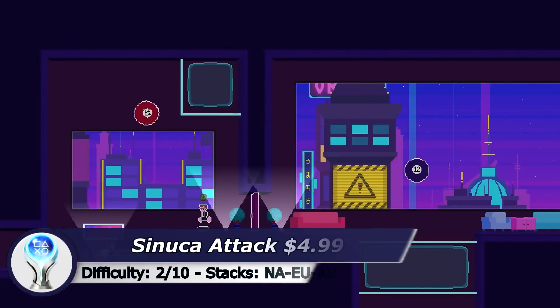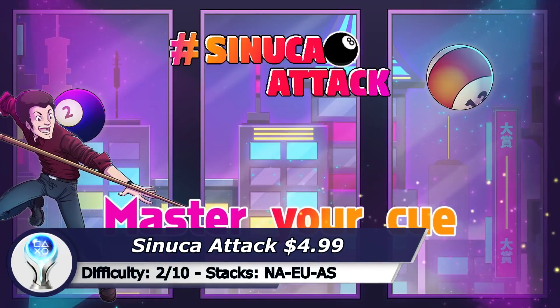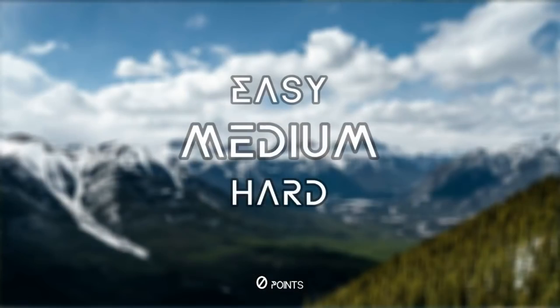The next one is Sinuka Attack which is a puzzle platformer. It requires a bit of skill and a bit of timing to get it done in 5 minutes. There are many levels but you only need to complete a handful of them to unlock the Platinum.